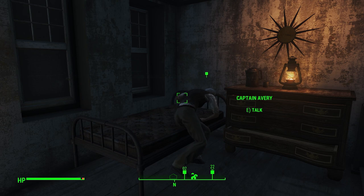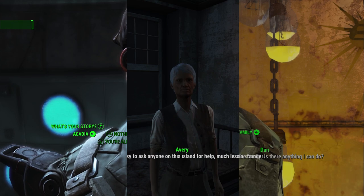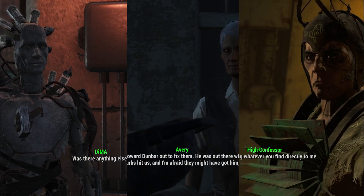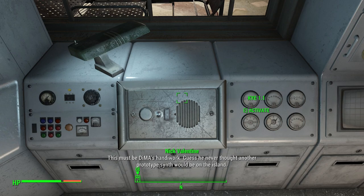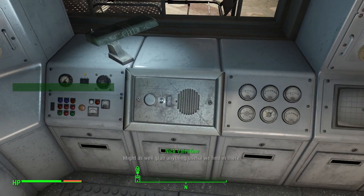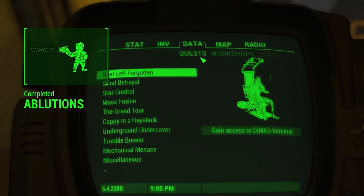Progressing through Far Harbor's story is fairly straightforward. There are three factions: Far Harbor, Acadia, and the Children of Adam in the Nucleus. Each faction has initial quests and then side quests, most of which are guided by a quest to help the various people within the faction. It's fun to bring Nick Valentine along as he has a lot of special dialogue throughout the DLC. Basically just do all of the quests for all of the factions until the only Far Harbor quest remaining in your log is Best Left Forgotten.